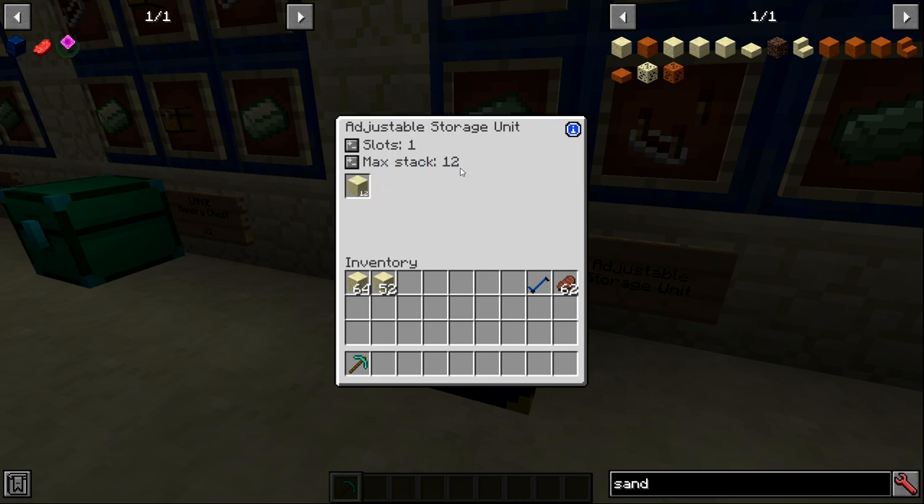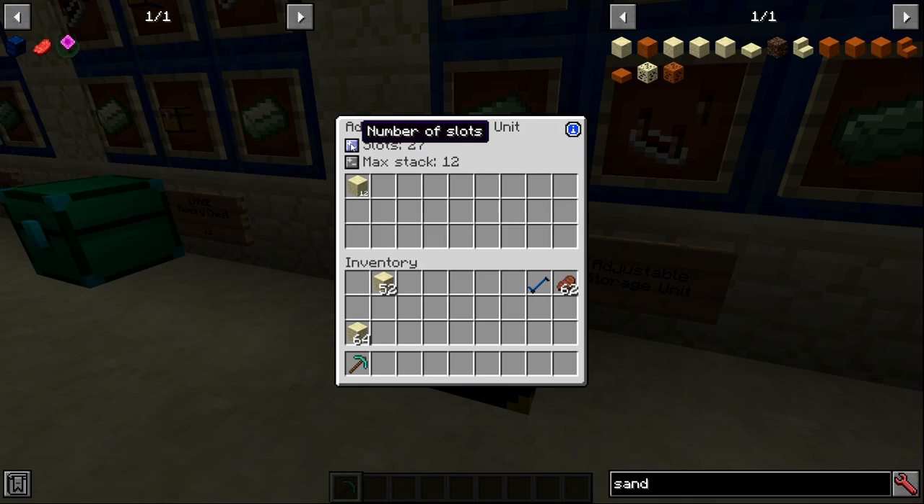The 'max stack' label can be confusing — it means the stack size limit for that slot, not 12 full stacks. You can also increase the number of slots up to 27, the size of a regular chest. Just like the memory chest, you can middle click a slot to lock it to a specific item. That's really all the functionality the adjustable storage unit offers.